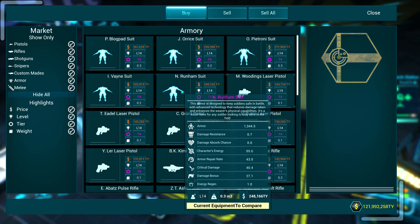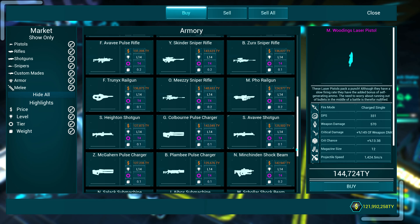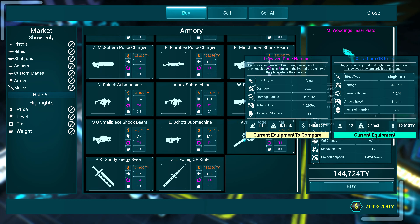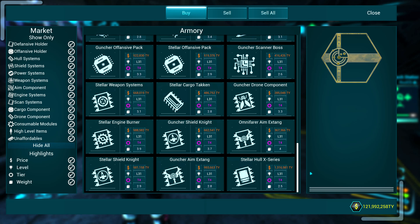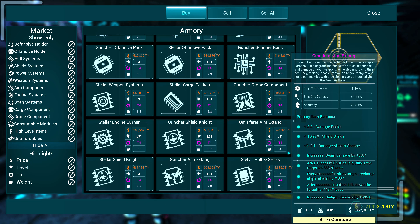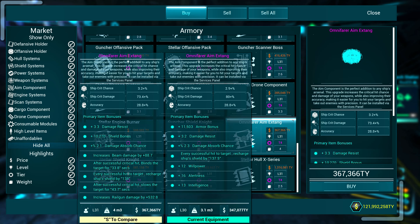The Mercenary guild at rank 3 gives you weapons and armor for soldier fights. Very important is the Bounty Hunter guild, which gives you all equipment for upgrading your ship. This is the most important for survival in space.